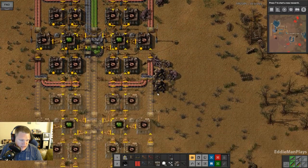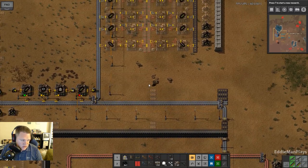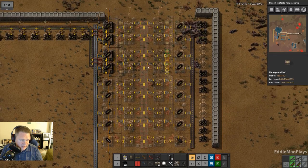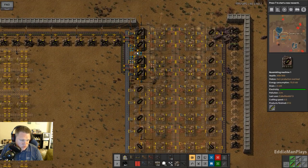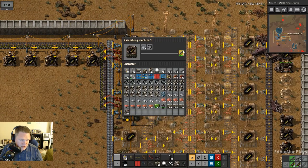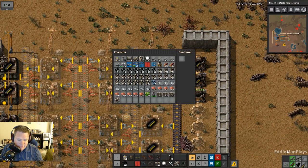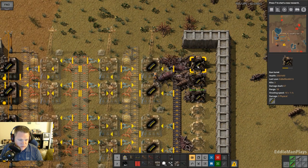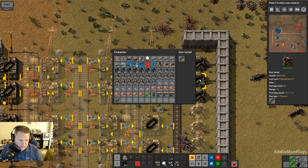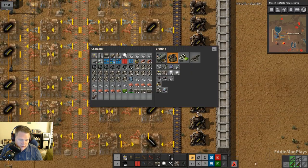We don't need any more of this for now, so let's move on to base defense. I started work on my ammo right here — just doing the regular firearm magazines. I've just been hand-placing ammo in these turrets here, and they're attacking again to the south.